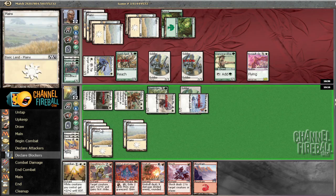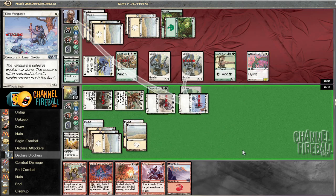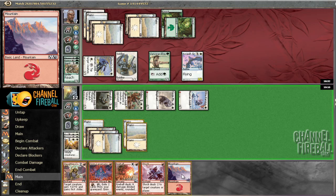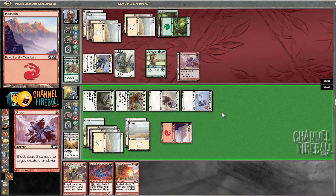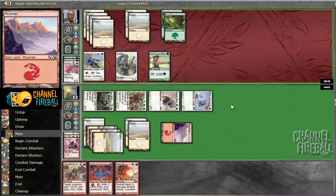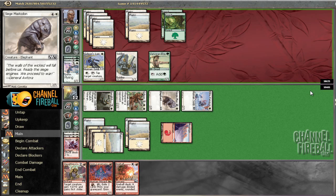That's fine — let's cast this. Both those guys die, so he loses two guys and we get in for five, which is pretty sweet. I should have played the mountain potentially first, but it gives away information. Kill off the Assault Griffin now. I assume he doesn't have a Giant Growth or he would have saved his guy. Now his offense is pretty bad — he still has to block a bunch of stuff and I have Fireball which is one away from lethal. One more land and he's dead, or if we get in for any damage here. I think that worked out.